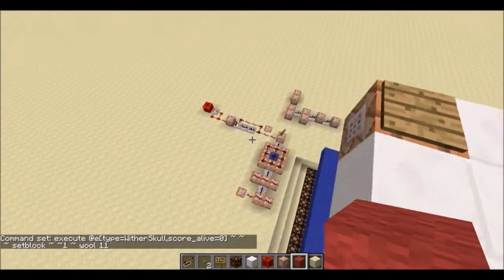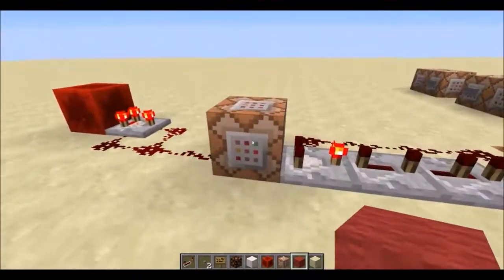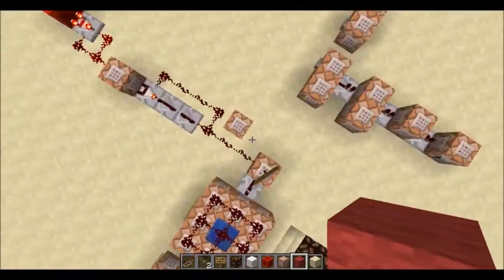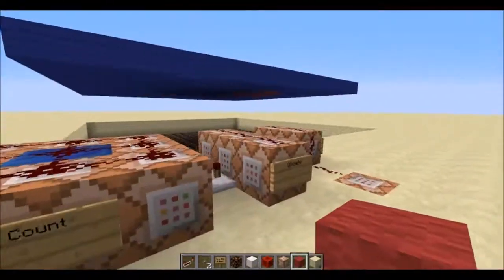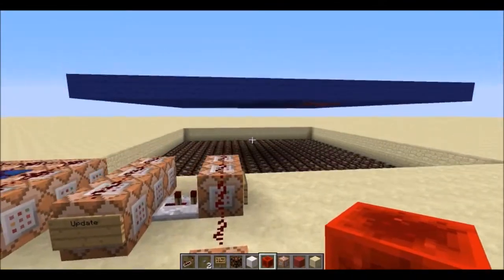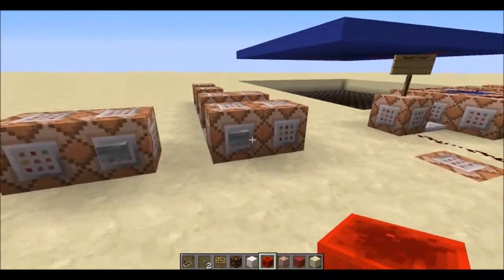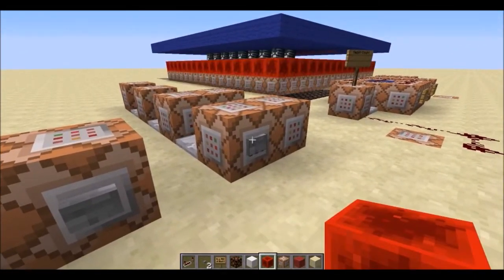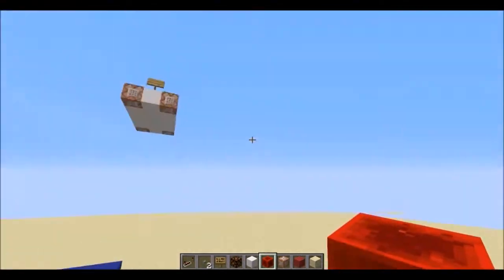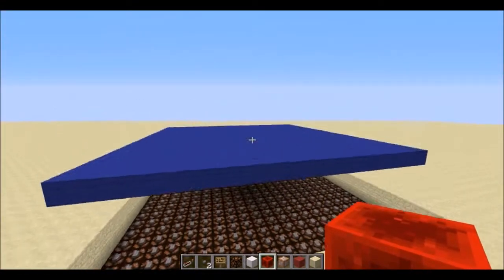So let's see — I have 'start,' which will set my play score to one so the loop starts. I forgot to initialize it first. See — one entity. Now watch under the board. You can see all those wither skulls suddenly appearing. Now I have 400 entities. So now all those entities are dead, so when I redraw it's all going to be blue.